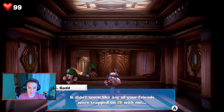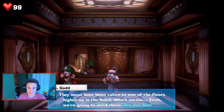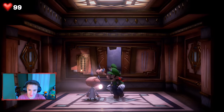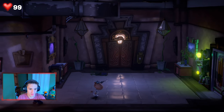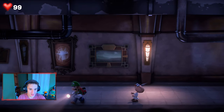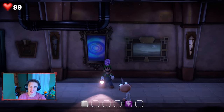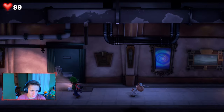Whoa — there are so many floors! I'm guessing we're gonna take them all on — that's crazy. E. Gadd says it didn't seem like any friends were trapped on the second floor with him, they must have been taken to higher floors, which means we're gonna need those elevator buttons. I like how we can run around this elevator waiting — it's like a cool little loading hub. Back down to the garage area, where we first got our vacuum. Oh look, we got a gem on the wall — our new flashlight can unlock this gem!